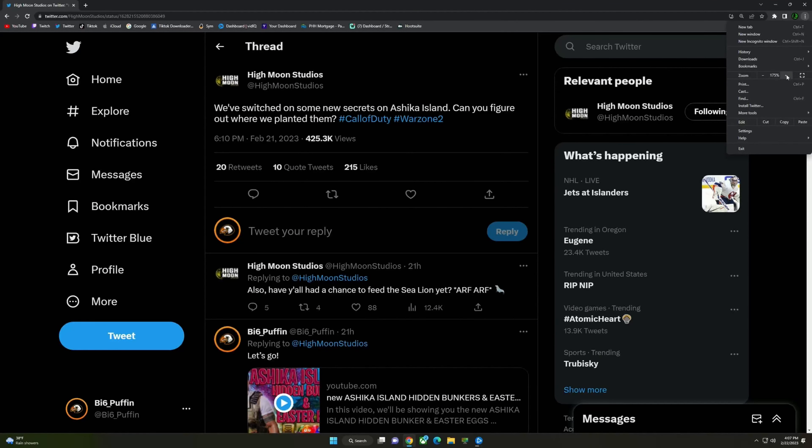It all started when High Moon Studios came out with this tweet at 6:10 on February 21st, 2023. It says: 'We've switched on some new secrets on Ashika Island. Can you figure out where we planted them?' I did comment back with my last bunker video — if you haven't seen that Easter egg bunker video, go pop back and I'll put a tab at the top so you can click on it. If you read between the lines, you can understand 'switched' and 'planted' — and that's how you figure out that riddle.